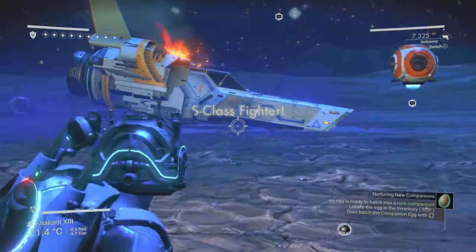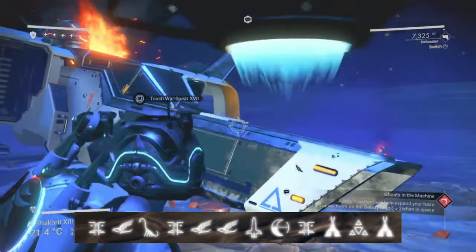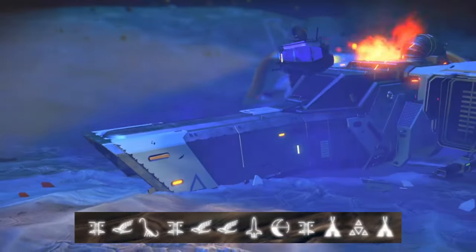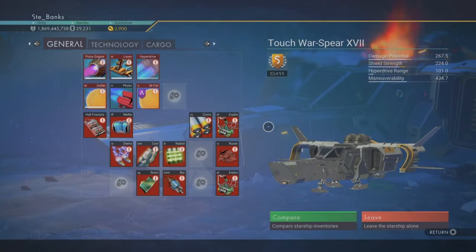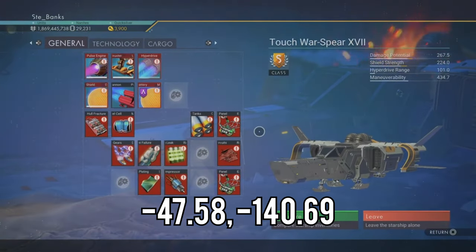If you want to pick up this awesome fighter ship, the portal coordinates you're going to need are: Face, Bird, Diplo, Face, Bird, Bird, Rocket, Eclipse, Face, Tent, Atlas, and finally another Tent. The on-planet coordinates are minus 47.58 and minus 140.69.